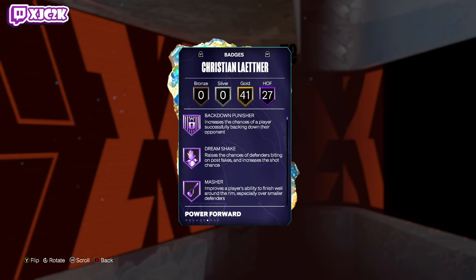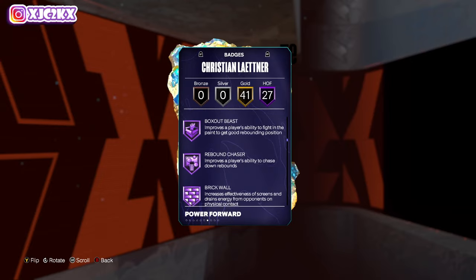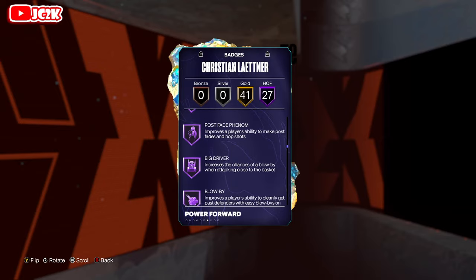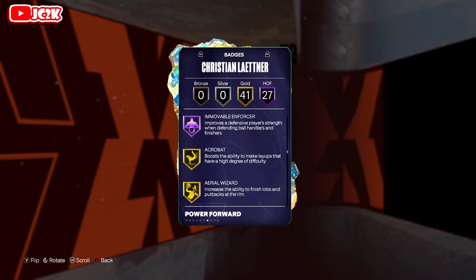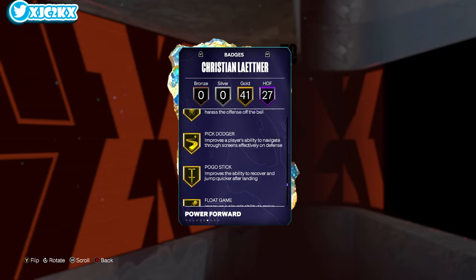Great all-around card. He has 27 HOF badges including a bunch of interior badges: Posterizer, Rise Up, Agent 3, Blinders, Catch and Shoot, Dead Eye, Limitless, Anchor, Post Lockdown, Rebound Chaser, Brick Wall, Precision Dunker, Whistle, Big Dripper, Blow By, Bulldozer, Unbreakable, Enforcer — really good-looking badges. He also pretty much has every other badge on gold that you'd want.